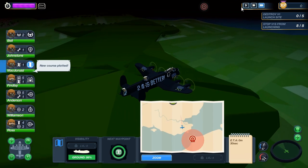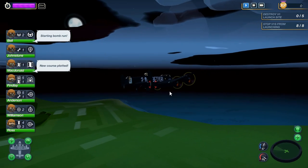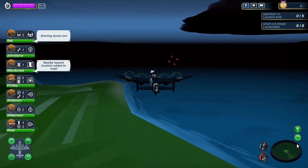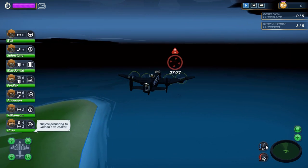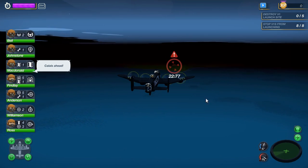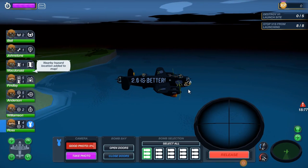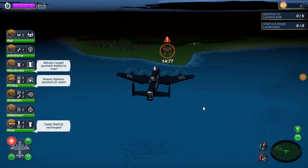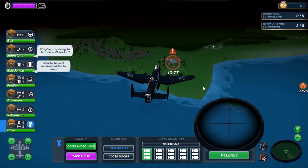Hold on — first bomb target confirmed. That's where the V1s are coming from. Confirmed heading. We have to be careful. Here's the radar — we shall pick up what's coming from the radar. We've also got temperature and oxygen gauges — keep these in mind. We're heading towards the target, get to the bomber position, open the doors. We've got bombs already armed. We'll stick with low altitude because it's easier to bomb. Looks like there's planes — I'll have to get to that in a second.